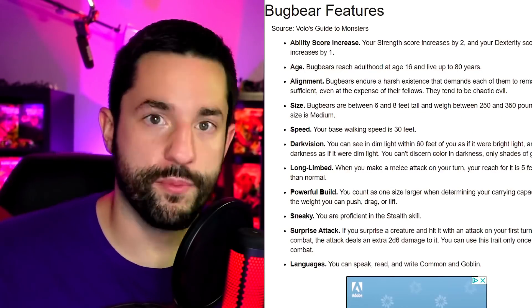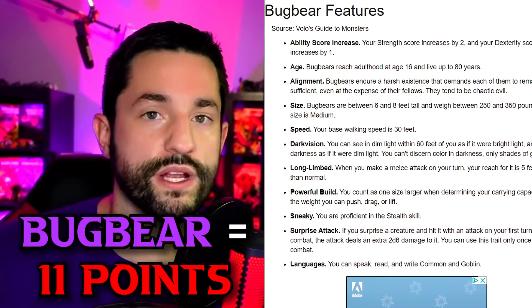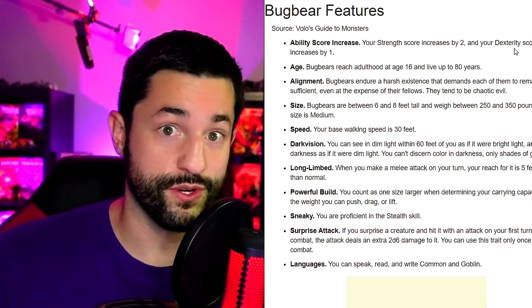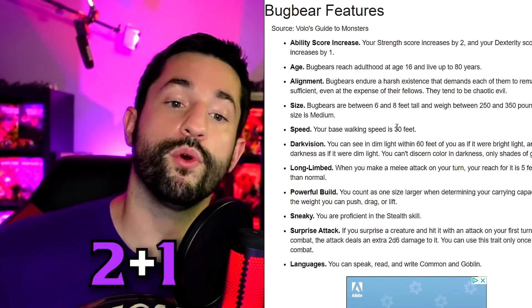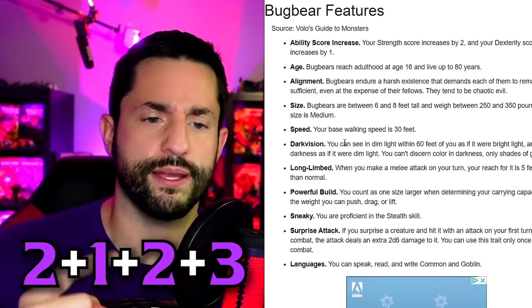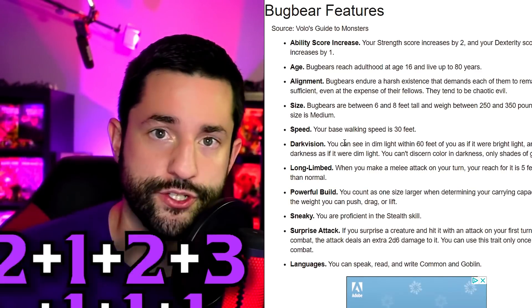Let's do another example with a bugbear. That bugbear would be worth 11 points if you use my system: two points for the additional ability score, one point to go from 25 feet of movement up to 30, two for darkvision, three for long limb, and one each for powerful build, sneaky, and surprise attack.